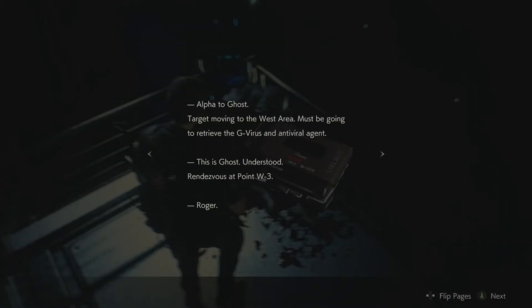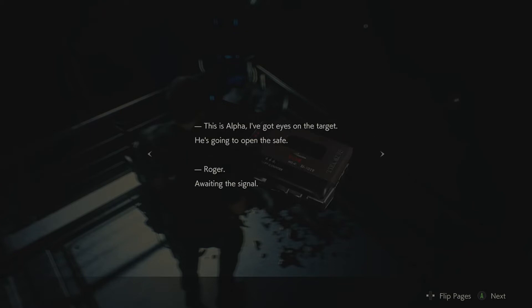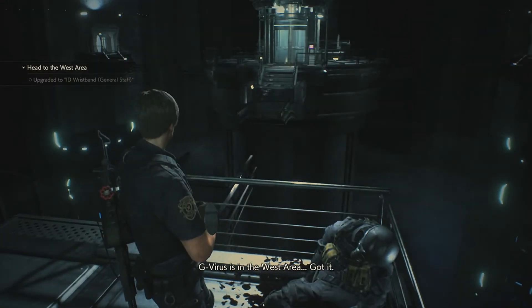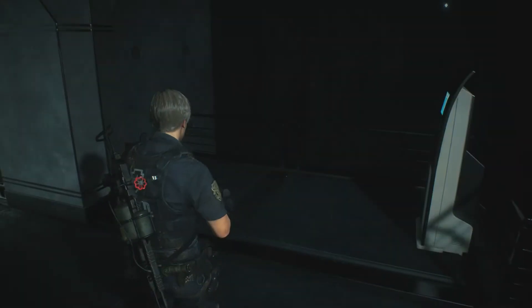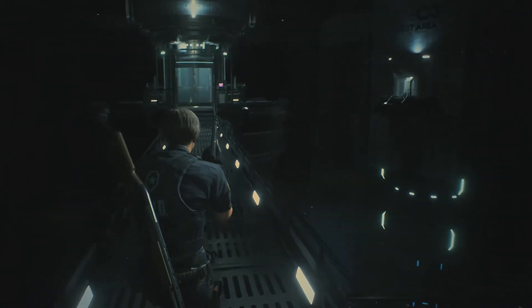We find a Special Forces recording. Alpha to Ghost: target moving to the west area, must be going to retrieve the G-Virus and antiviral agent. Ghost: understood, rendezvous at point W3. Alpha: arrived at destination, got eyes on the target — he's going to open the safe. Got eyes on the G-Virus, we're going in. Dr. Birkin, you'll come along with us quietly. So the G-Virus is in the west area — got it. I've been in the west area. According to the map, the east area would be here. I'd like to extend the bridge — this is quite open so we'll go with the pistol for range. There's another level of clearance — it's purple, and it's level four. No way, we're only on two at the moment.